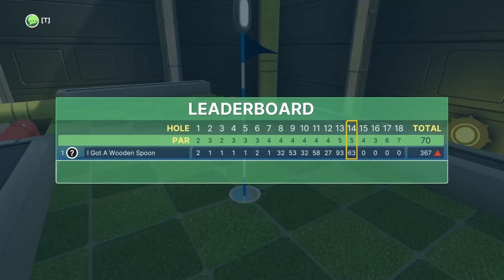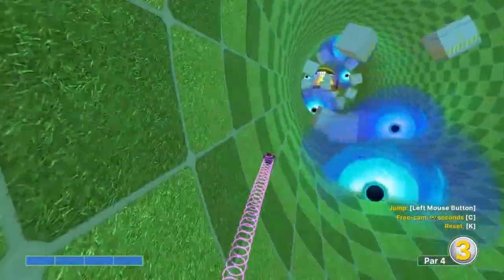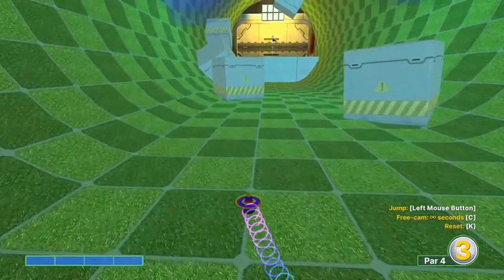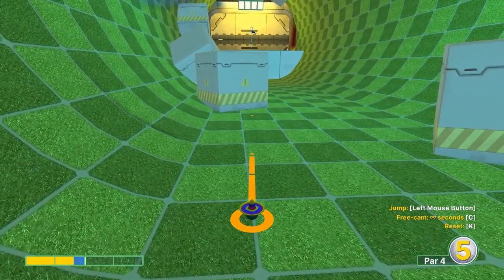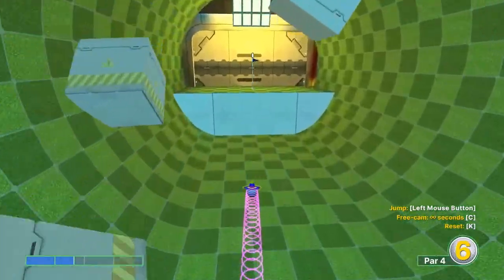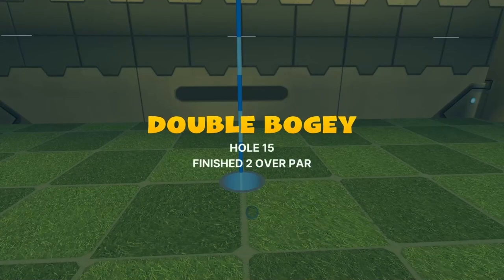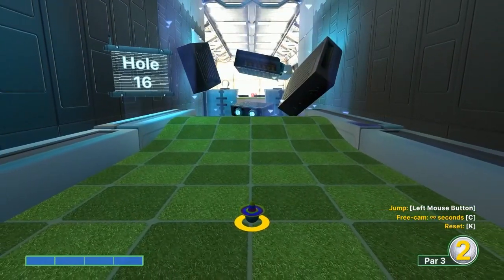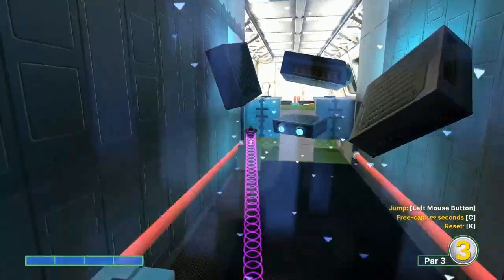Hole fifteen: go full speed just up to the boxes, jump as soon as it'll let you — jump right there. For the second shot, go 1.6 speed, jump as you take off, and jump up on the hole for a two. Hole sixteen: go left center of the second dark square at full speed to go to the right water tunnel.